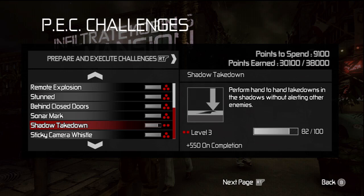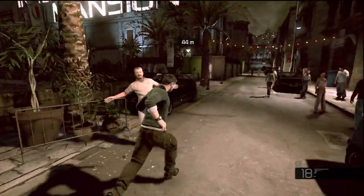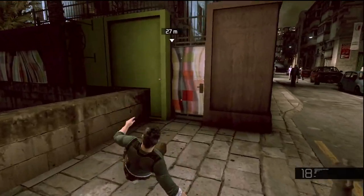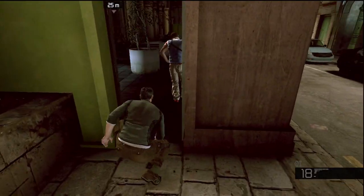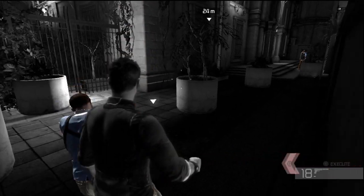Hello everyone, I just wanted to show you how to get about seven kills towards your shadow takedown challenge. You start off on the mansion level and don't kill anyone right away.